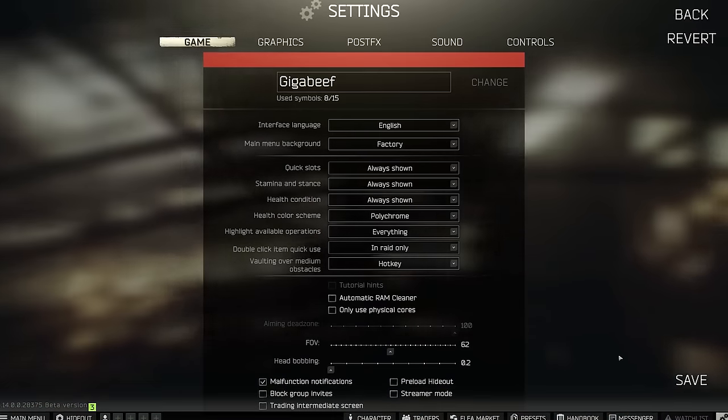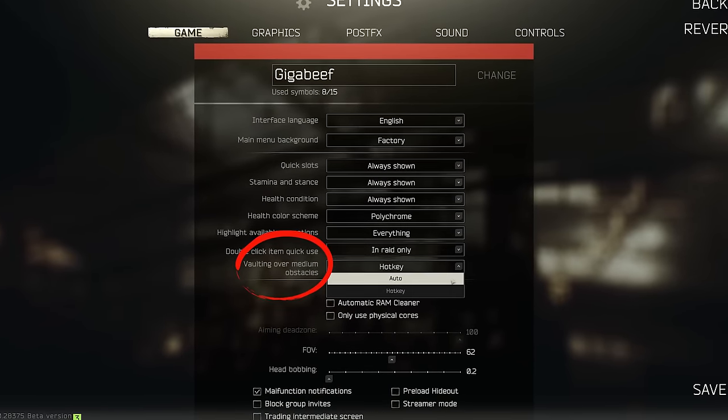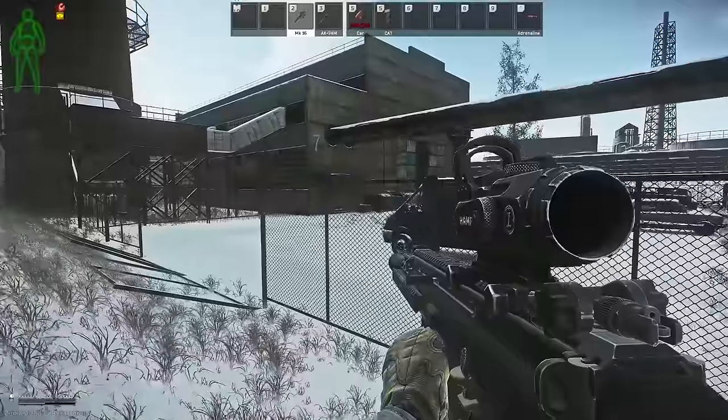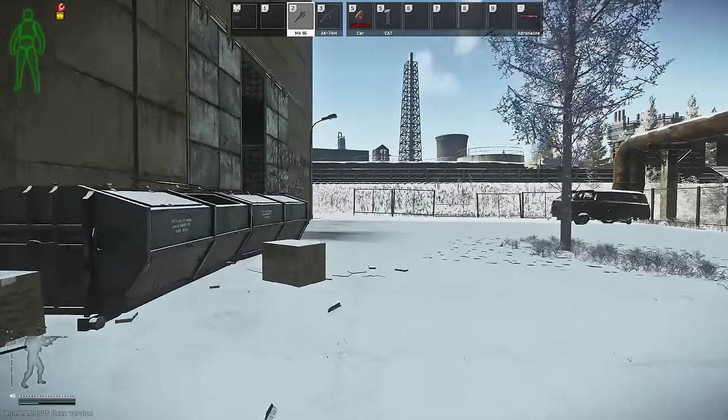You can alternatively put vaulting on auto, which vaults over small objects by itself as you move towards them, but sometimes this happens when you don't want it to. So I've set mine to hotkey and I'm currently using Control and Spacebar for vault.